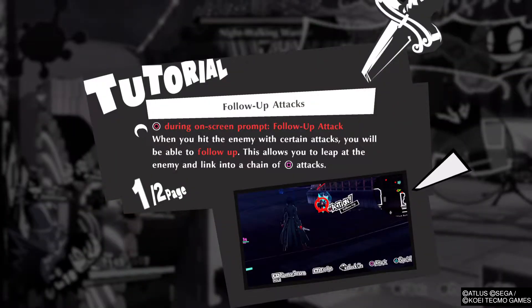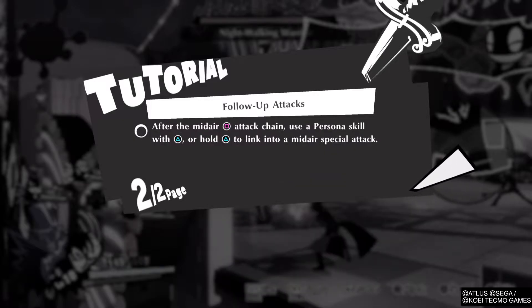Follow up attacks — the circle button will do it. So when you hit the enemy with certain attacks, you will be able to follow up. This allows you to leap at the enemy and link a chain of square attacks. After the mid-air attack chain, use a persona skill with triangle or hold to link into a mid-air special attack.